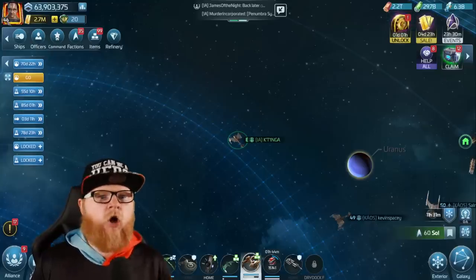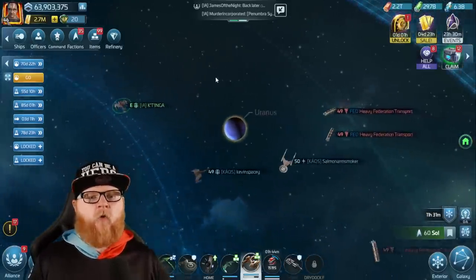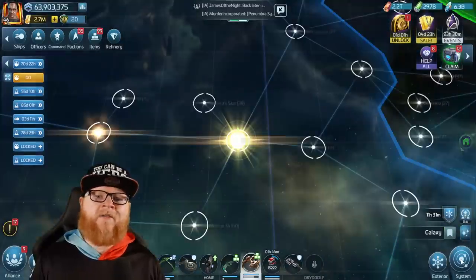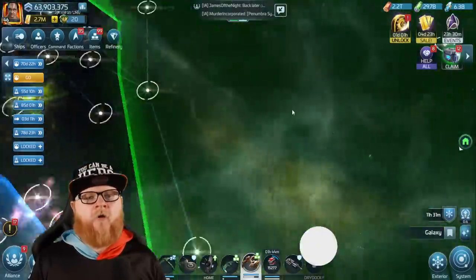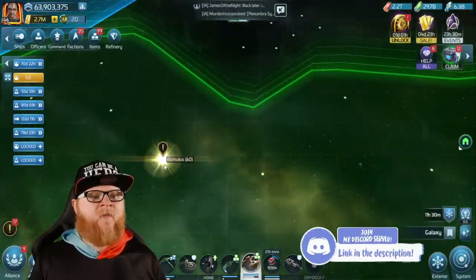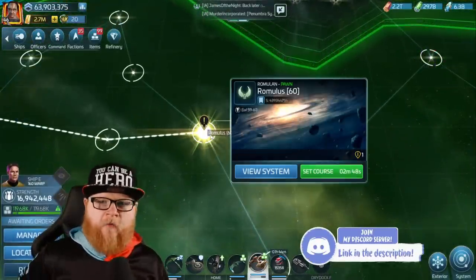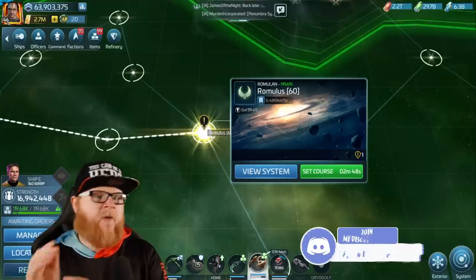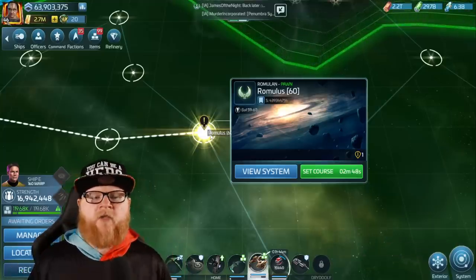So we're going to talk about how to do it. Let's start with the value from a loot drop perspective. When you're grinding in Sol, Romulus, or Kronos, you're talking about hostiles that are far heavier and far more powerful, but on the flip side of that are going to provide better in-game rewards to Star Trek Fleet Command players.